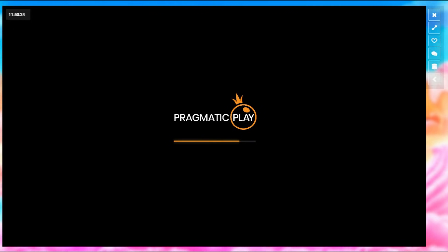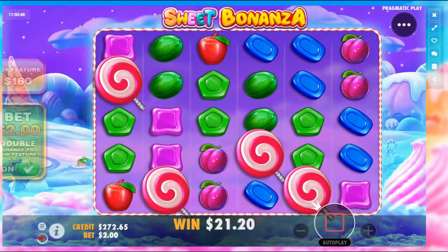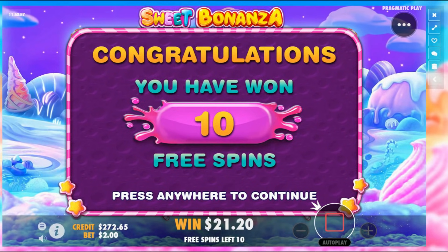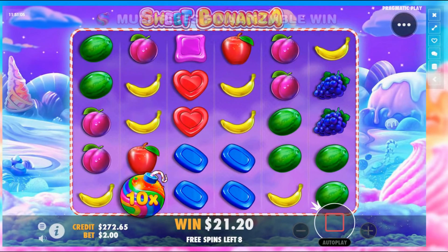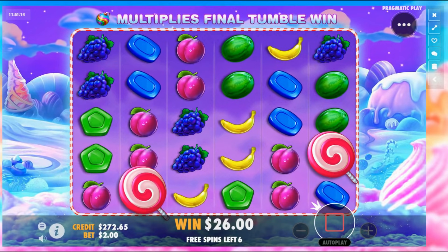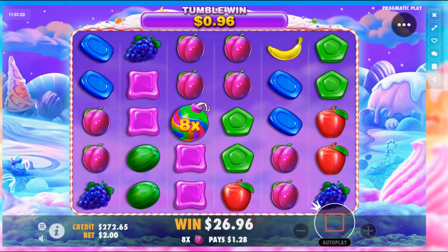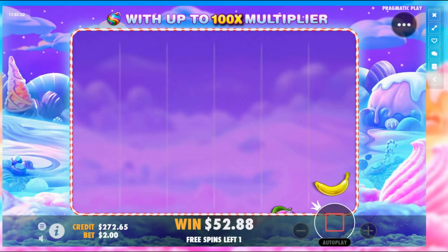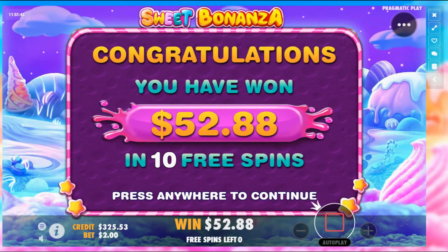Sweet Bonanza up next — one of my favourite Pragmatic games. I actually love this game, you've just got to be so lucky with those multipliers. Alright, 10 spins on this. Let's see how we go. Blue. Hearts pay good as well. A couple of eights here. They had three multipliers on it. $52 from Sweet Bonanza.